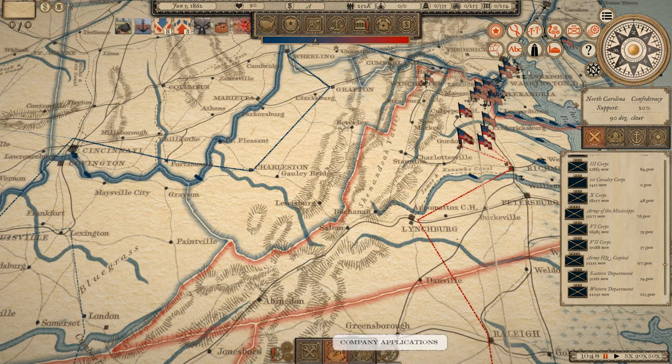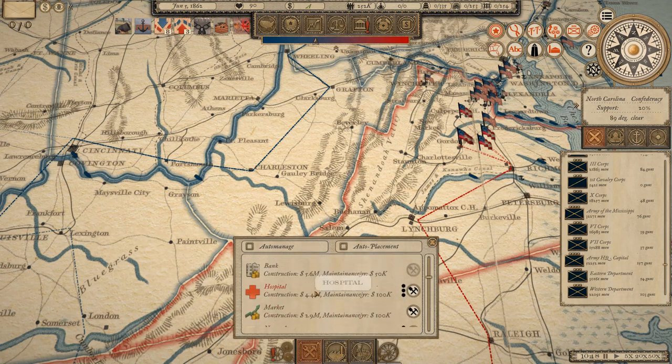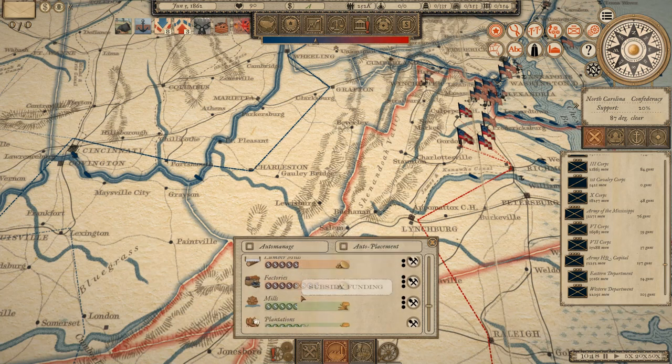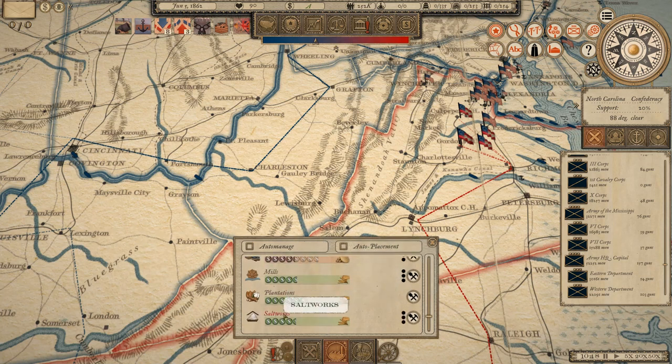Down here at the bottom on the campaign map, this tab is for building federal buildings — military academies, the market, hospital. This middle button is for company applications. If mines were buildable, this is where it would be. The buildable private companies are brickworks, farms, foundries, ironworks, lumber mills, factories, mills, plantations, and saltworks.